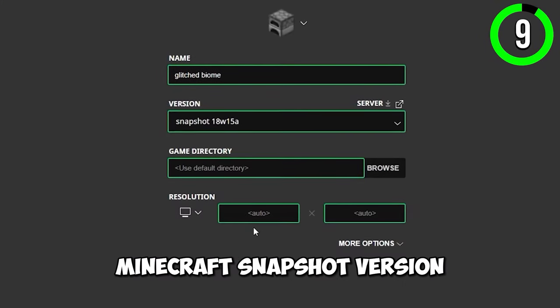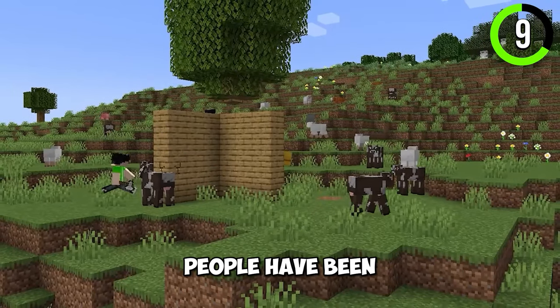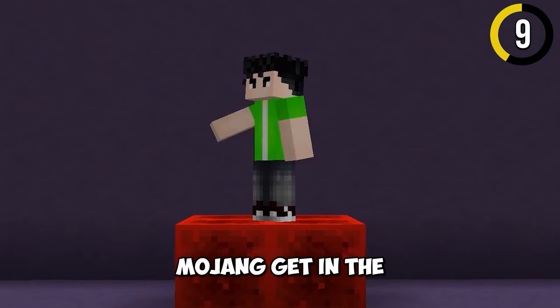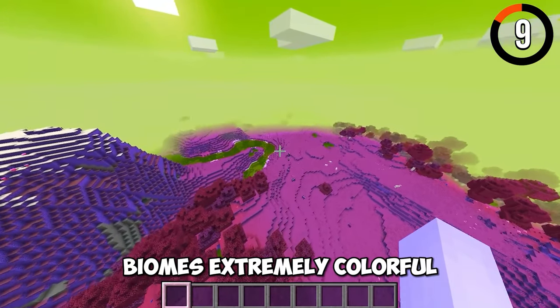In this secret Minecraft snapshot version, you could make your world much more colorful. People have been theorizing that Minecraft became darker over the years, so in this update Mojang added the biome blend option that will make your biomes extremely colorful.